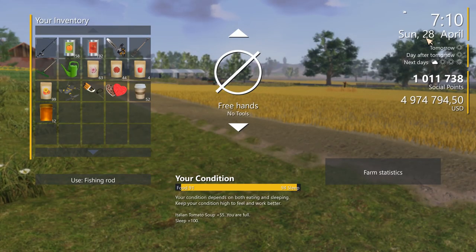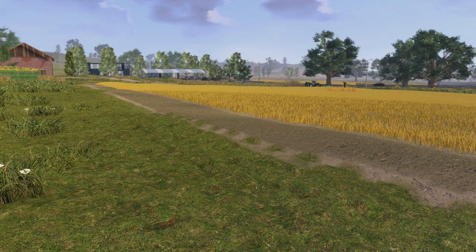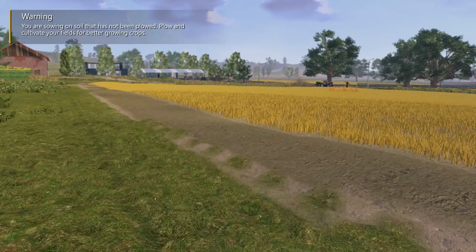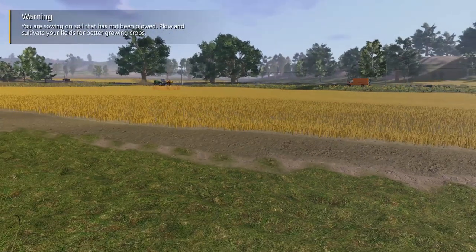Every time we finish harvesting a crop, I'll reload the game and it'll be this exact date and exact time that we're starting to work the field. I don't want someone saying 'well you planted this crop in spring and the next crop in summer so the yield is going to be lower.' It should be as close as we can get it. The field is going to be the same - not plowed, cultivated, or fertilized.